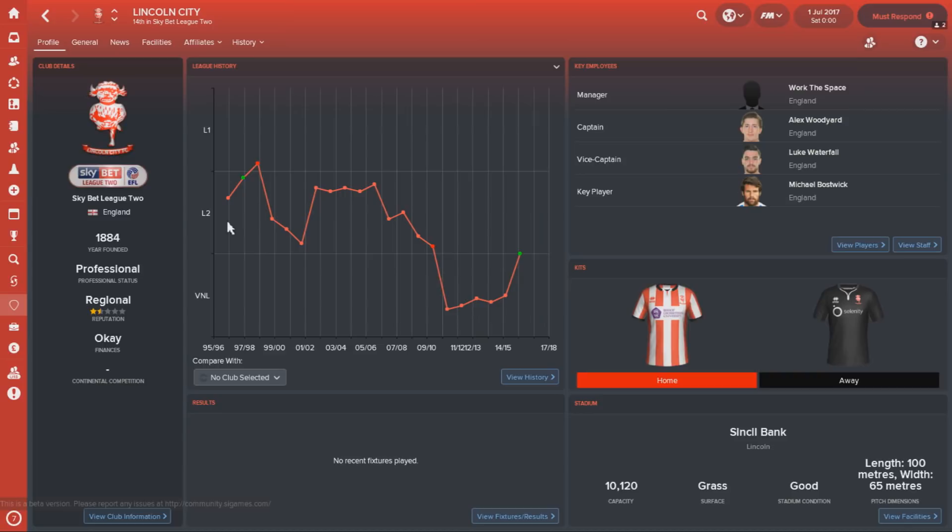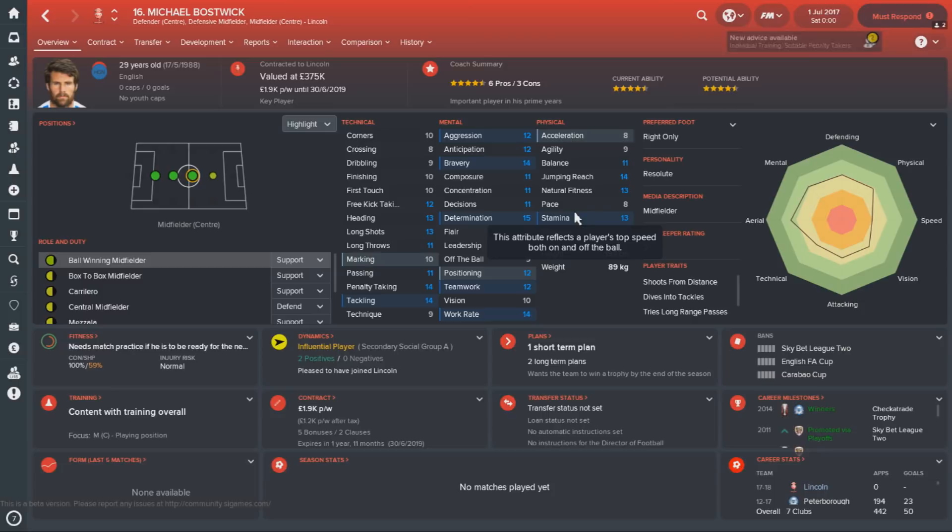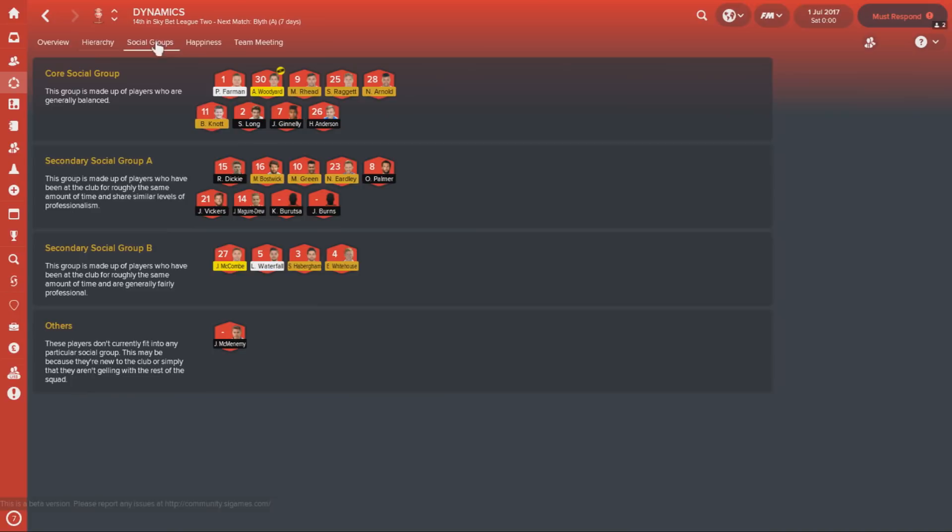There have been lots of new signings at Lincoln. The most notable is probably Michael Boswick, who is the star player — the former Stevenage and Peterborough man has seen better days but is still an incredibly experienced centre-back and centre-midfielder you can really build around. However, you've got seven new first-team players and it's going to be difficult to get them to gel, as the team is fairly divided into a few big social groups.